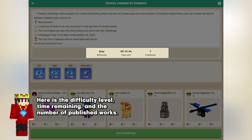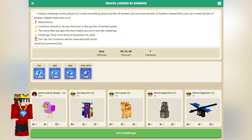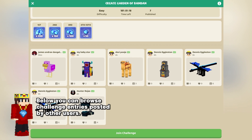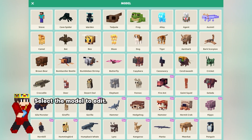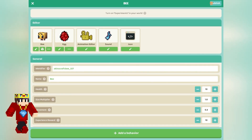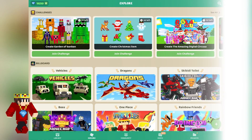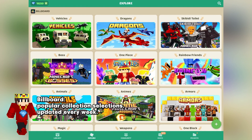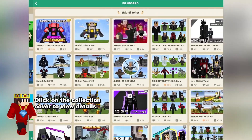Here is the difficulty level, time remaining, and the number of published works, as well as the reward descriptions. Below you can browse challenge entries posted by other users. Click to join the challenge, select the model to edit, and click publish when finished. Billboard — popular collection selections updated every week. Click on the collection cover to view details.